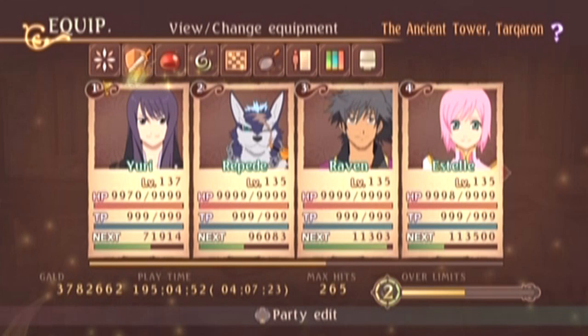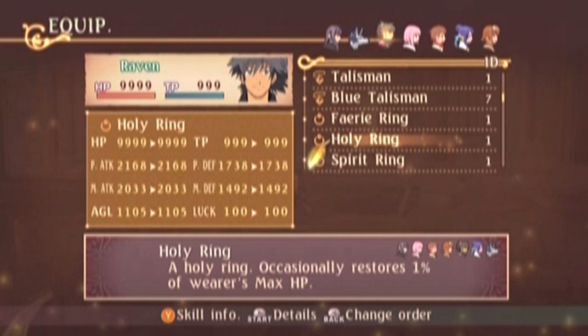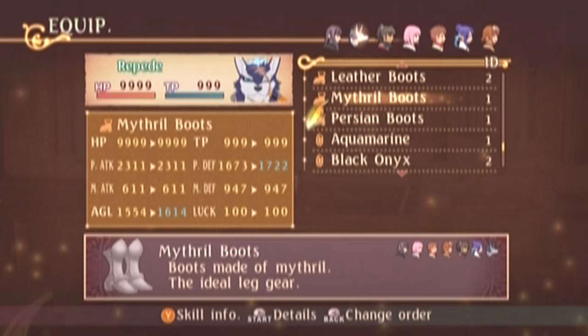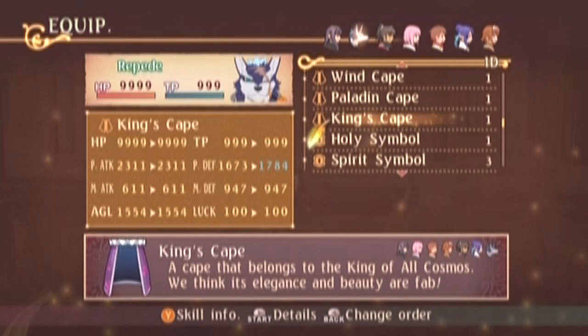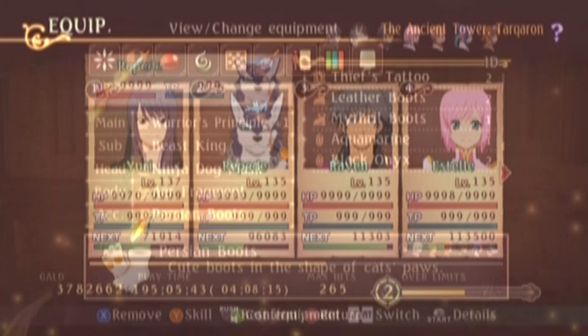I went ahead and took off the Douse Cape, and I need to give Raven his Spirit Symbol back. Actually, why don't I just give him the Fairy Ring? There, that works. I don't need the Hunter's Monocle anymore. How about Persian Boots for Repede? I don't know if it gives me anything aside from just the stats. Imperial Prestige — that would help, I guess. Not really. King's Cape — oh, that's the other thing I made. I made the King's Cape. I'm going to give him the Persian Boots, because I'm going to have my dog wear cat feet.